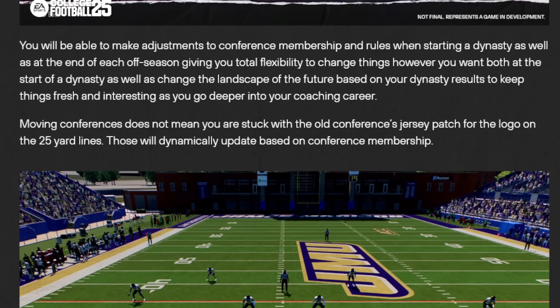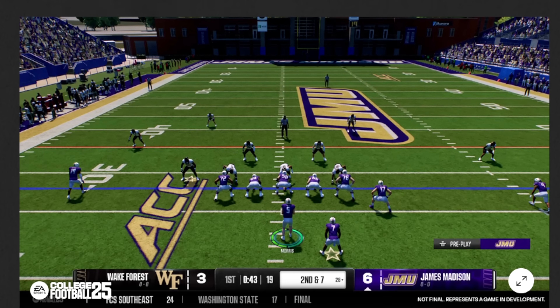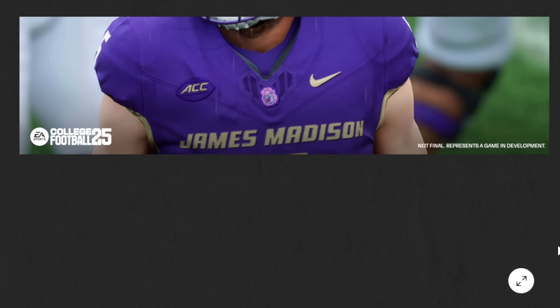You can edit conference rules as well — if they're going to have divisions, what they're named, how many games they play in conference, if there's a championship game, where it is, and how everything is selected for that. Moving conferences does not mean you're stuck with the old conference's jersey patch — that's a cool touch, so that patch is going to update depending on where that school is.